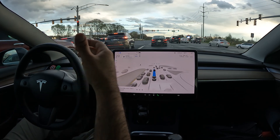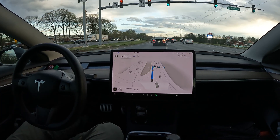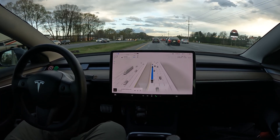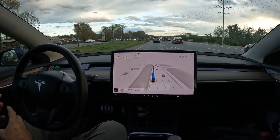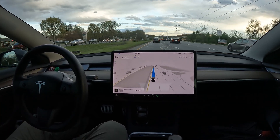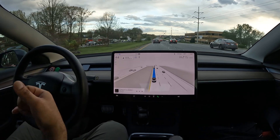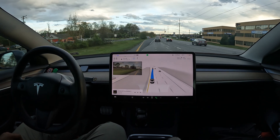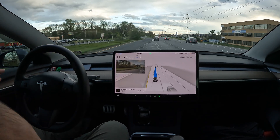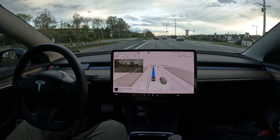I want to show you how, with no accelerator presses or touches of the steering wheel, the car is going to do the U-turn for me. If you have the space, the car can pull it off. In really tight situations where you have to pull a little right to go left, you might not want to. FSD almost wants to turn into a lane — that's not where we want to go. We want to make a U-turn at the light.